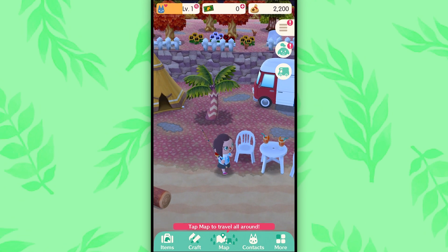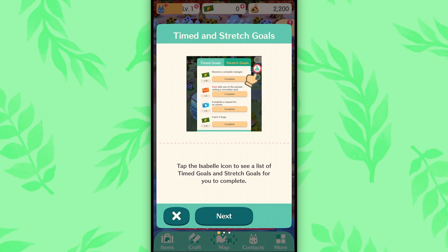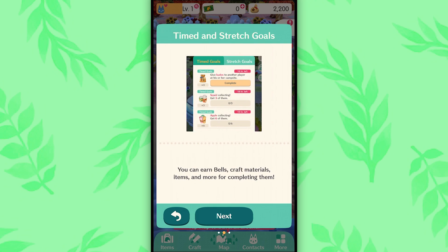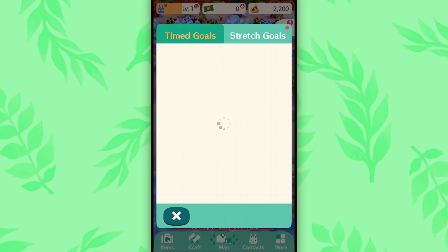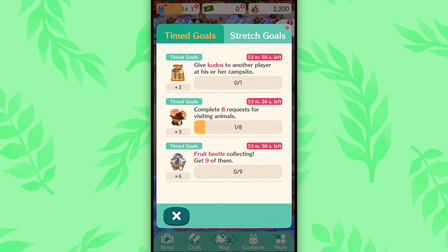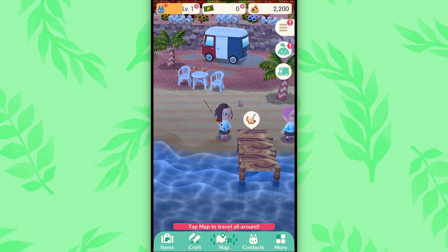Do you have a net? I must. Well, what is this, Isabel? Timed and stretched goals. Tap the Isabel icon to see a list of timed goals and stretched goals for you to complete. You can earn bells, craft material items, and more for completing them. Timed goals are time sensitive, so be sure to check the list often. All eight requests for visiting animals in under an hour? Yeah. That's crazy.